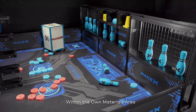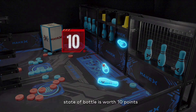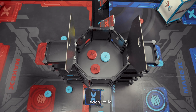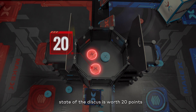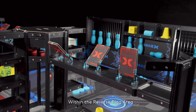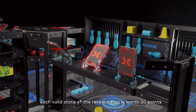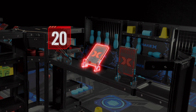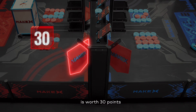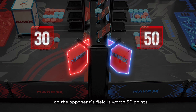Within the own materials area, each valid state bottle is worth 10 points. Within the central smelter, each valid state discus is worth 20 points. Within the flag flying area, one flag effectively flown on one's own field is worth 30 points, and one flag effectively flown on the opponent's field is worth 50 points.